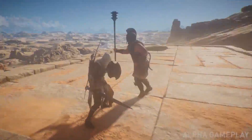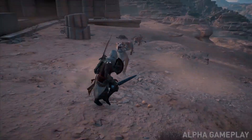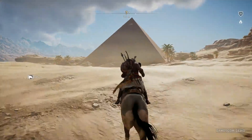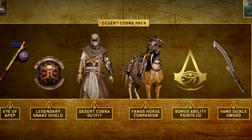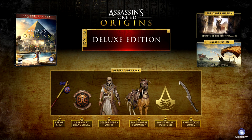You can follow the link in the description below to find out more. There are also other weapons, shields, and stuff you can get through buying the Deluxe Edition of the game — these would be the Eye of Apap and the Legendary Snake Shield. There are also new outfits like the Desert Cobra Outfit, which looks pretty cool. Don't forget there are horses and mounts you can equip from your inventory, including a new one called the Fang's Horse Companion. You also get ability points and the Fang Sickle Sword. That's what you can get with the Deluxe Edition, as well as a pre-order mission and a naval mission.